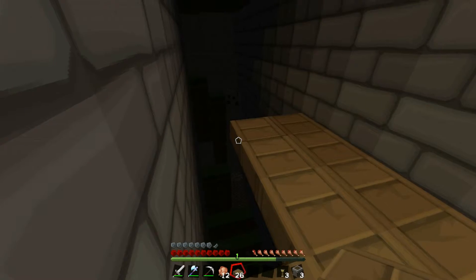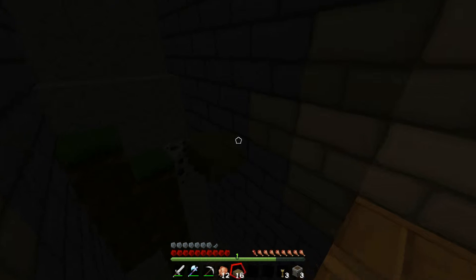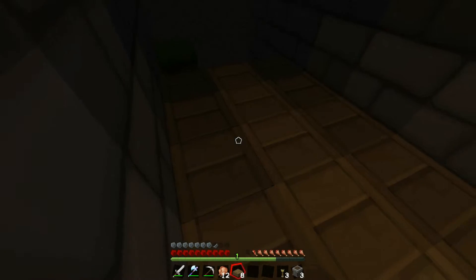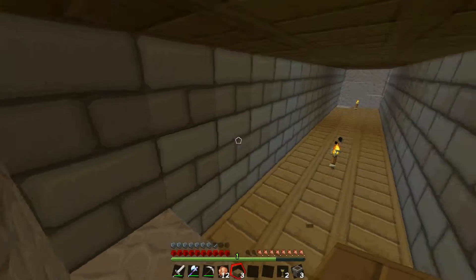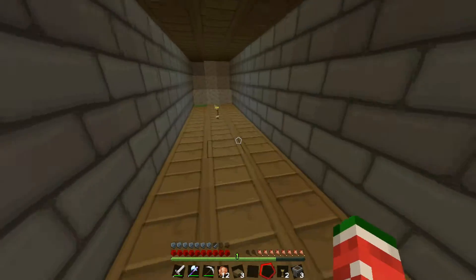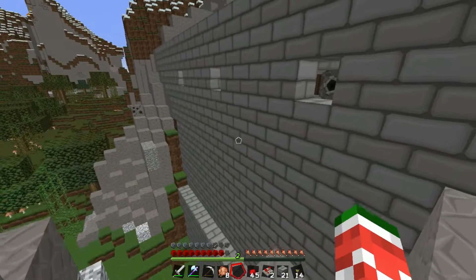Basically we are just gonna run some water through the dam and create energy for our house, so we don't have to use those nasty torches. I'm getting a little too moddy here — this is totally vanilla. I am gonna use just regular glowstone, so don't get your hopes up. It is complete and I am pretty stoked about this.